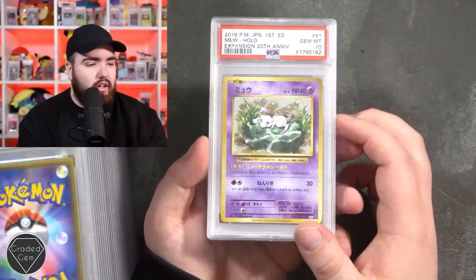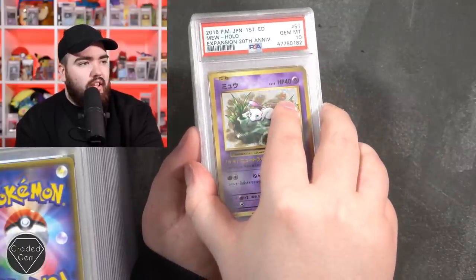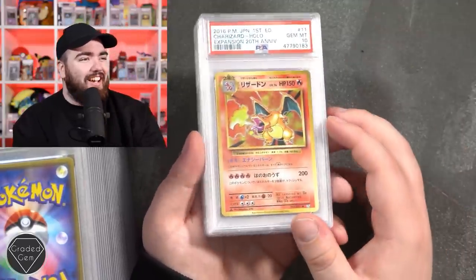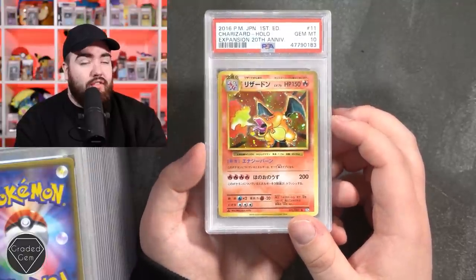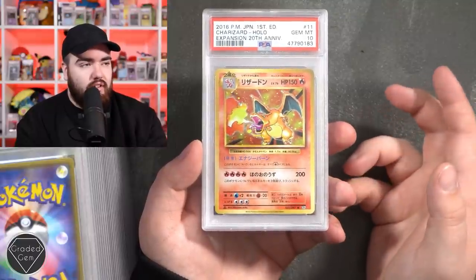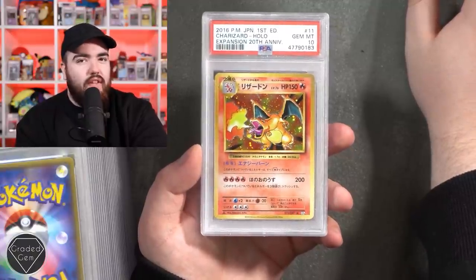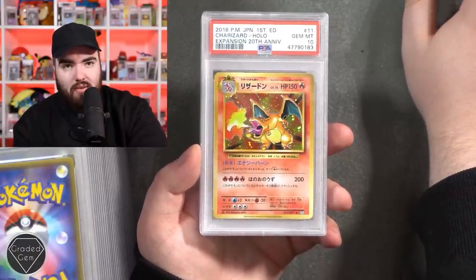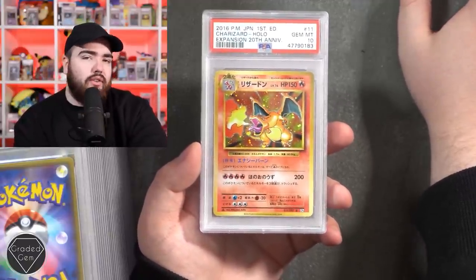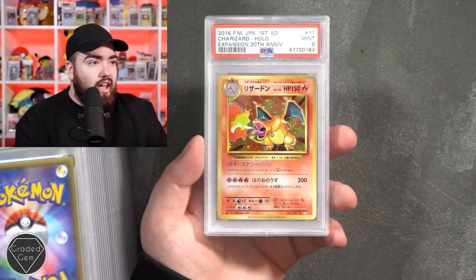Necrozma full art in a 10. CP6 Mew 20th Anniversary holo in a 10 - I've sent some of these in myself, haven't got the grades back yet. Look at that swirl as well - swirls get girls. Charizard gem mint 10 on the CP6 20th Anniversary. I love this card - I often say it looks nicer than the English Base Set Unlimited version. I think they did a better job reprinting into CP6 than they did going from Base into Evolutions.